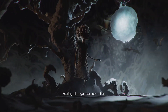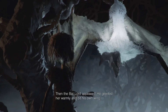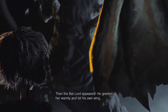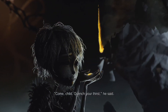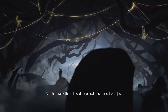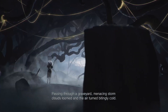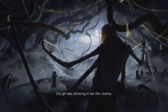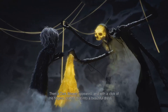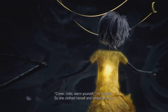Feeling strange eyes upon her, the girl recalled mother's scary bedtime tales and her throat became bone dry. Then the Bat Lord appeared — he greeted her warmly and bit his own wing: 'Come child, quench your thirst,' he said. So she drank the thick dark blood and smiled with joy. Kind of reminds me of Harry Potter and the Deathly Hallows — the storybook version. The Tale of the Deathly Hallows.